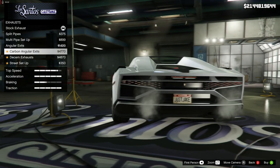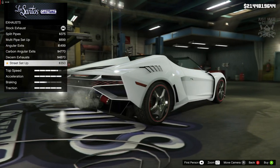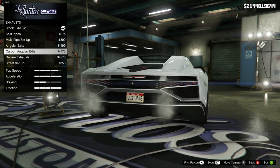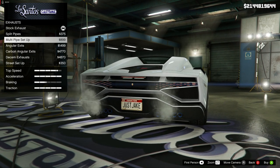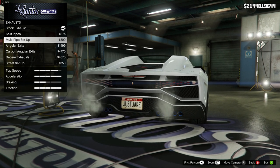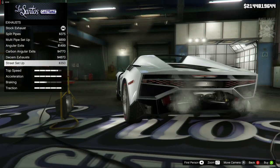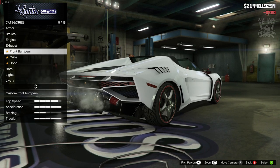Even though these angular exits change the shape of the rear bumper, it doesn't change it for the better in my opinion. But this street setup — holy crap, that looks awesome! These exhausts change the bumper along with the exhaust option. That stock version of the bumper looks sweet, but when it flattens out, not so much. Then we jump to this one and it looks crazy — I wasn't expecting that at all, so I'm really happy that's there.